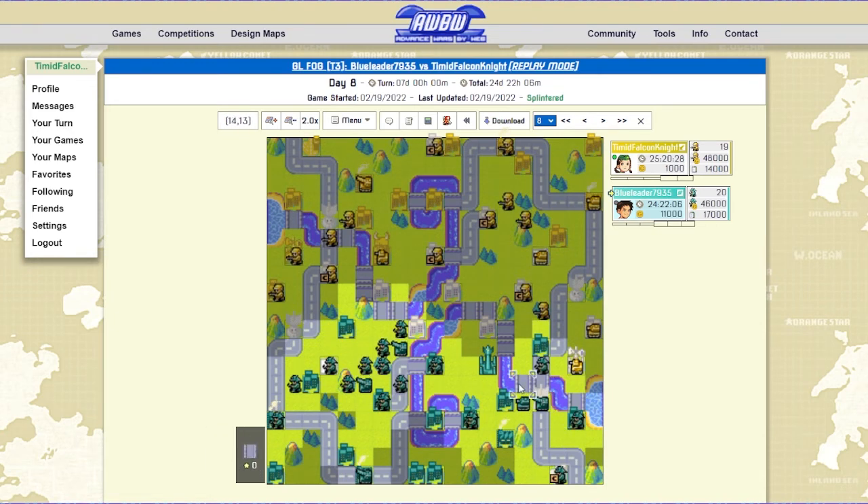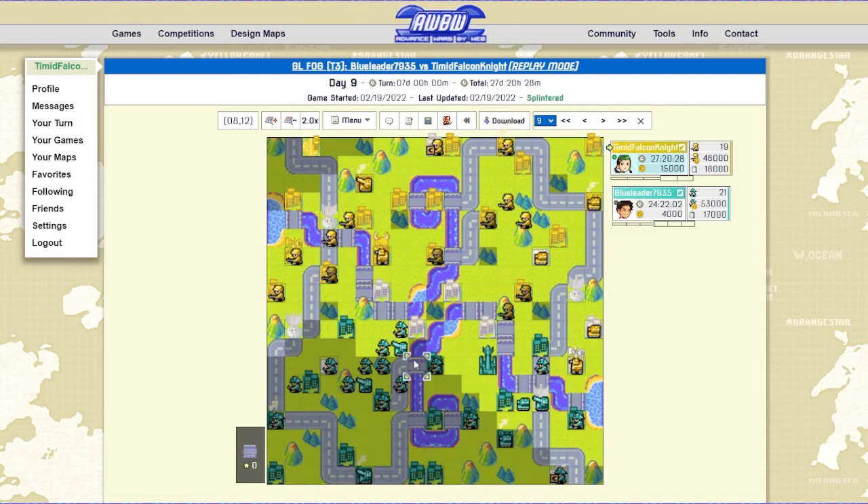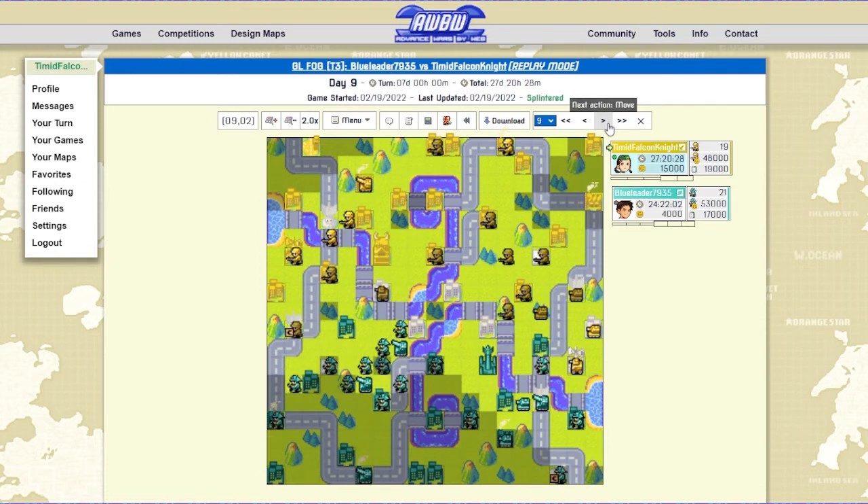You have these nice little shell point areas over here you can just move stuff into. Although what he should have done was move onto this bridge here and just guard with his infantry. If he had gone in here, I might have been able to start contesting a bit if I really wanted to be aggressive. But he should have moved up a little so he'd be able to fire onto my recon next turn. He's got the artillery here, so I guess he's trying to make a push up this way — building a pretty good infantry-artillery wall here — but without tanks as backup, it might be an issue.